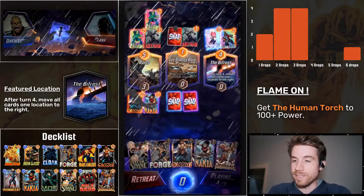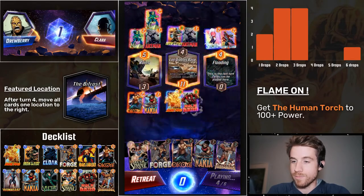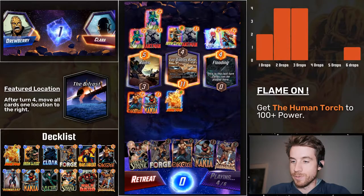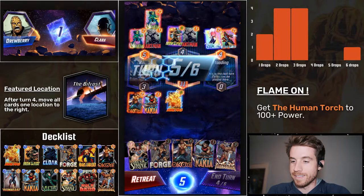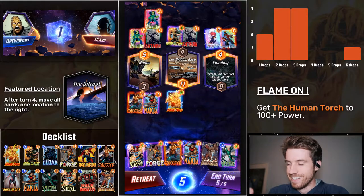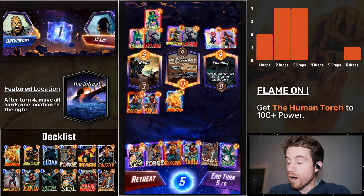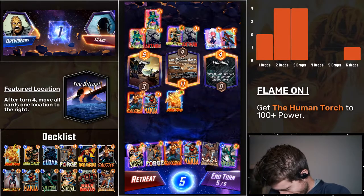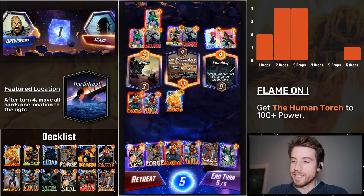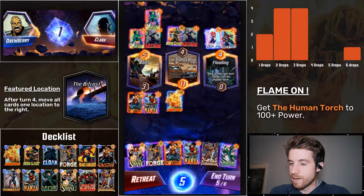I don't even care what this bot is doing — he's got all these cool variants. He's got all these one costs. He's got Iron Fist for some reason. That's a big Hulk — 11 power. Human Torch. Just like I was saying, I wasn't paying attention to what my opponent was doing, and he ruined the Bifrost with Storm.